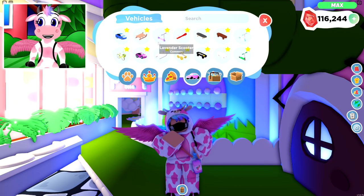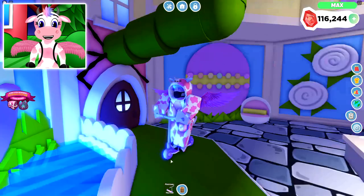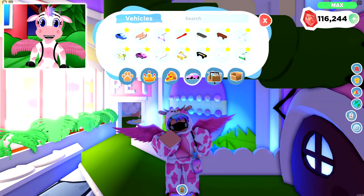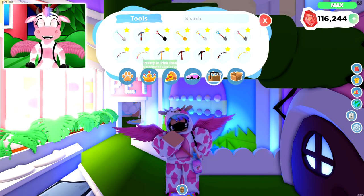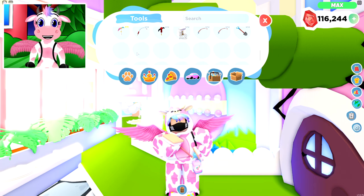Whatever is the most recent personal vehicle you've equipped is the one that shows on the bottom bar — so now I have this lavender scooter instead of my hoverboard. The tools menu is next: you start with a basic baby blue shovel, pickaxe, and rod, and you can unlock more later. You can also find shiny potions to make your pets shiny or rainbow shiny — basically neon and mega neon if you're coming from Adopt Me, but requiring far fewer pets.